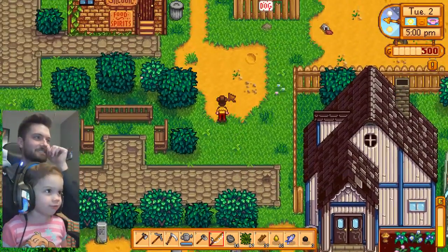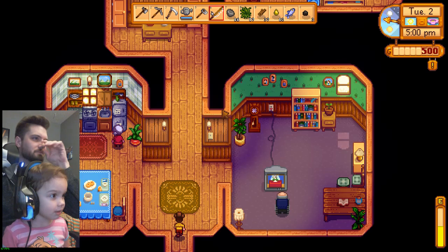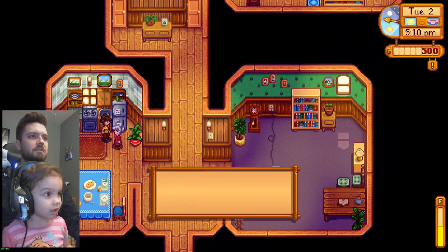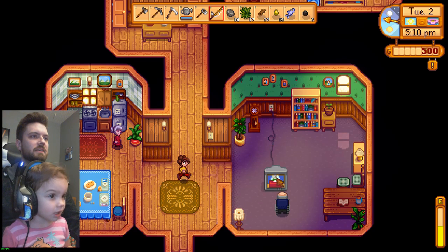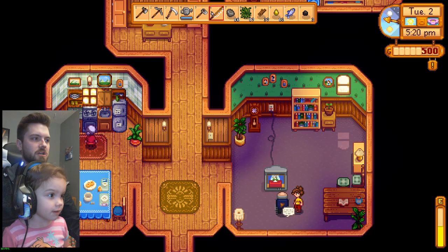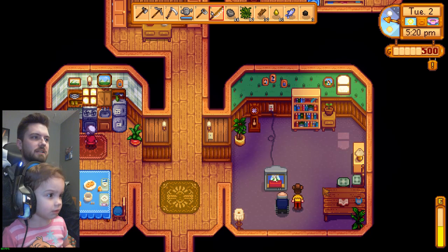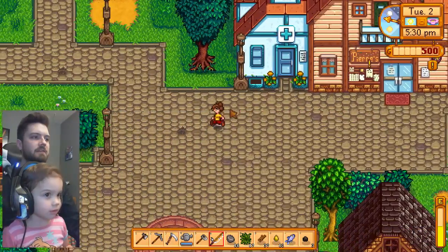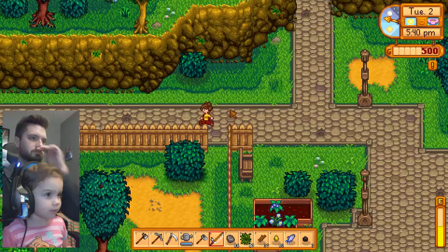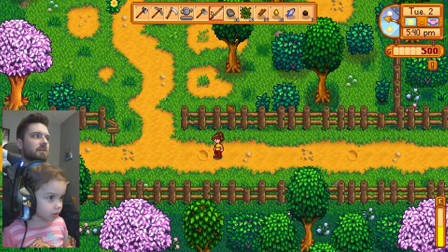Let's go to a different house we haven't used yet. Shall we go in this house right here? Looks like there's someone here. Who's this? This is Granny Evelyn. She says that George, her husband, isn't very friendly to strangers. Should we go talk to George? George says: 'It's irritating to have to meet all these new people. Name's George by the way — now buzz off.' He doesn't want to talk to us. He's not very nice right now, but that's okay — we'll make friends with him later.